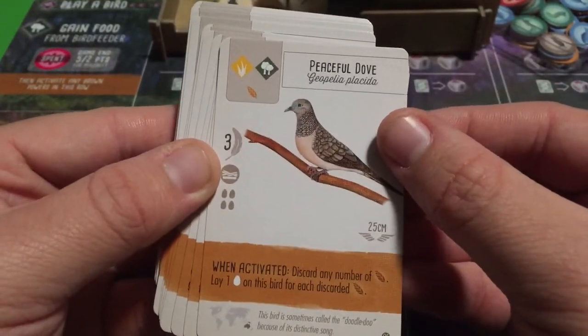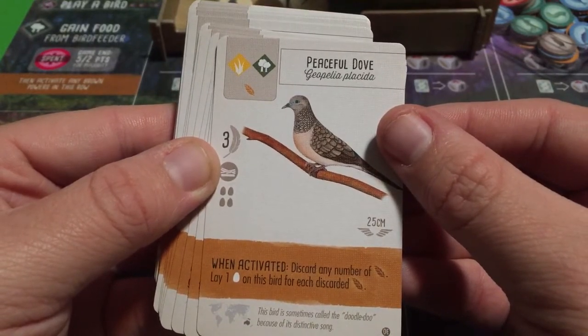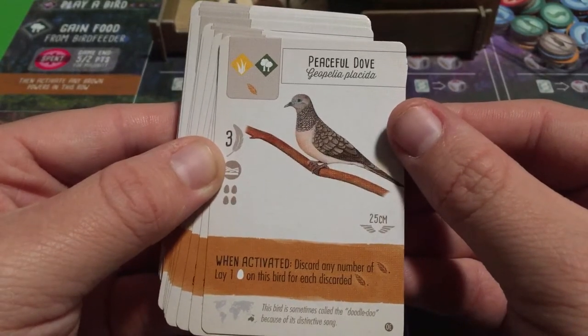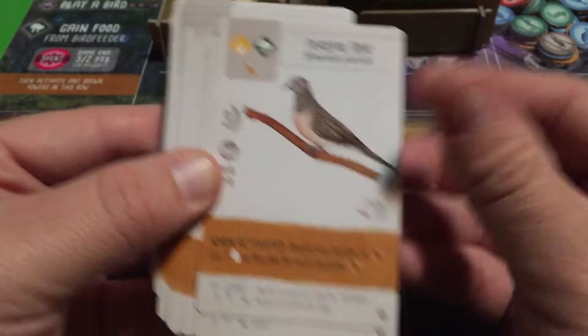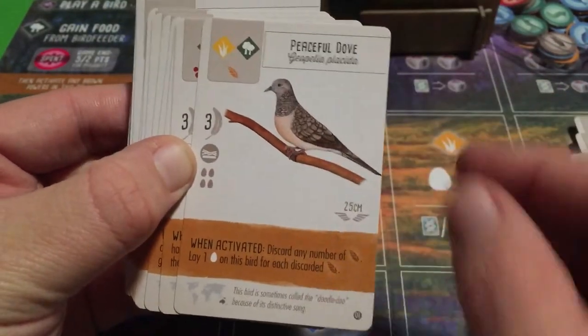The Peaceful Dove: discard any number of seeds and lay one egg on this bird for each discarded seed. This could be a great way to build up a lot of eggs you'll need to play more birds into your aviary, and it's a good use for excess seeds you may not otherwise spend.